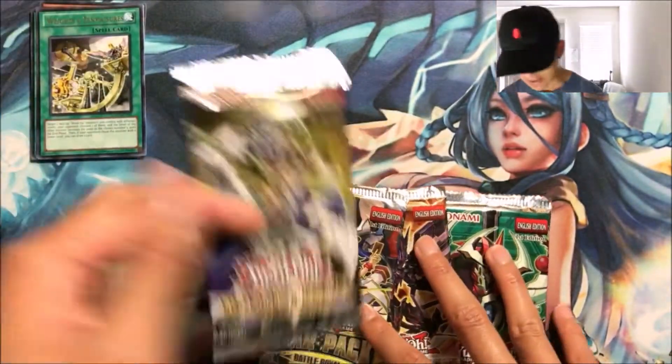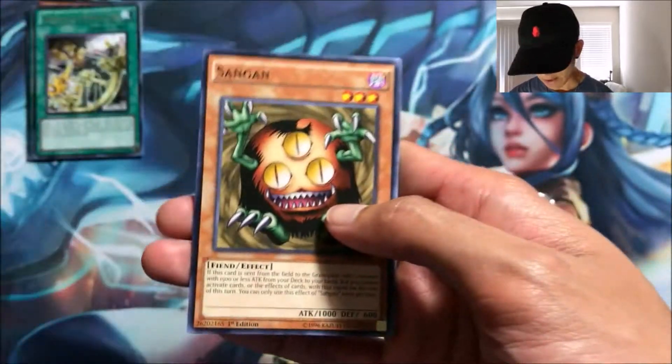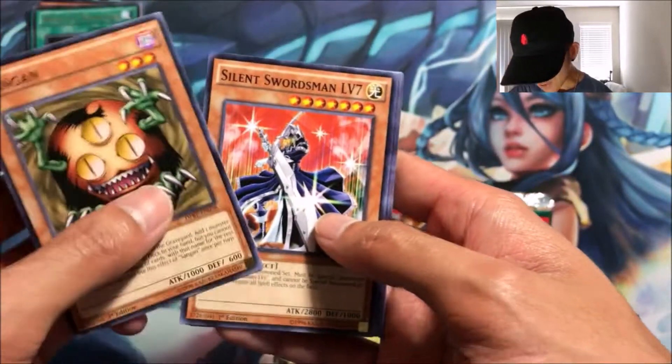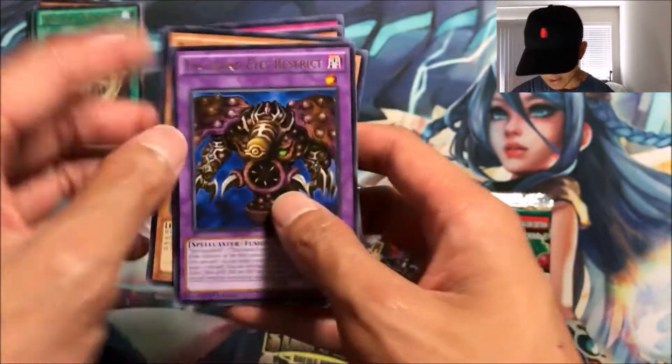Second pack we're opening is Duelist Pack: Rivals of the Pharaoh — really loving these Return of the Duelist packs after that long gap after the Crow pack. We got Sanwitch, Sound Source Level Seven, Sound Source Level Three, Stronghold the Moving Fortress, and a Thousand-Eyes Restrict.